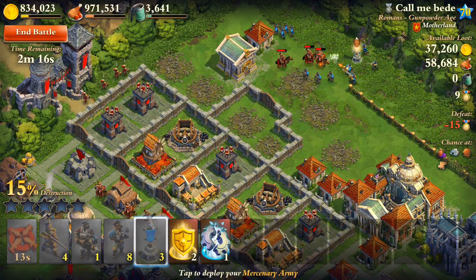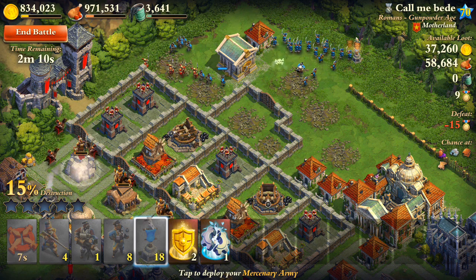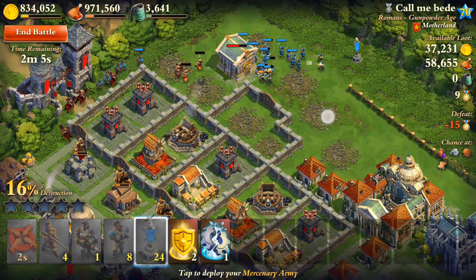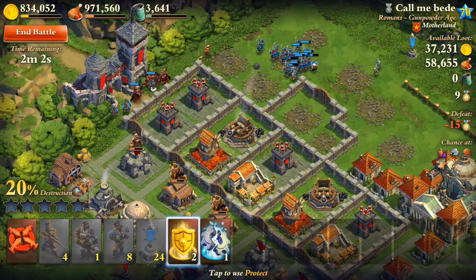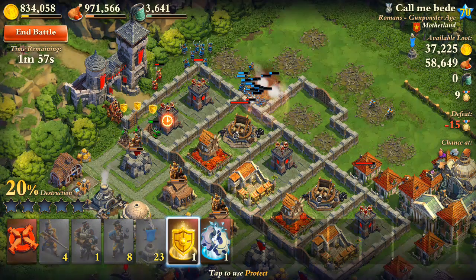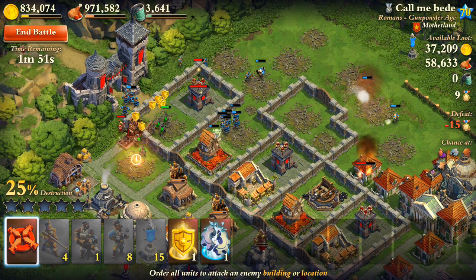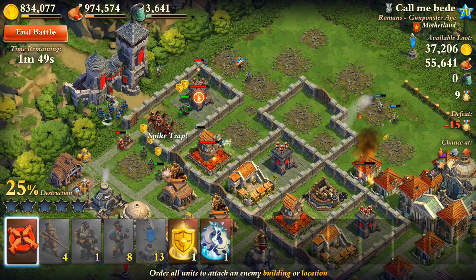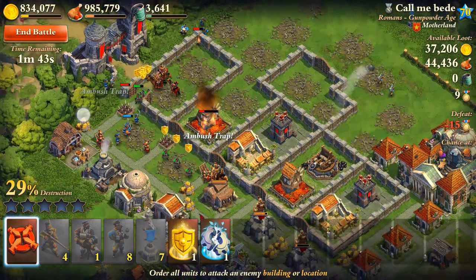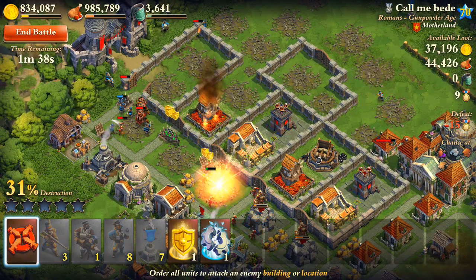I'm gonna use all my mercenary troops just to kind of help out. Go gorillas, go! I'm gonna use a protect just to protect them because they're gonna need as much help as they can get. Hopefully having those mercenary troops will just kind of help out a little bit. Okay, so the gorillas are doing work — they need to take care of the cavalry units and that should be fine.